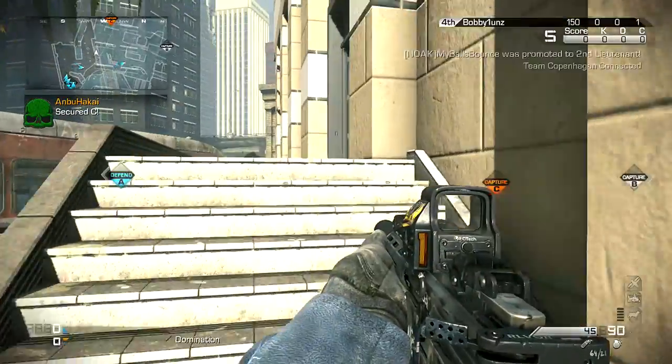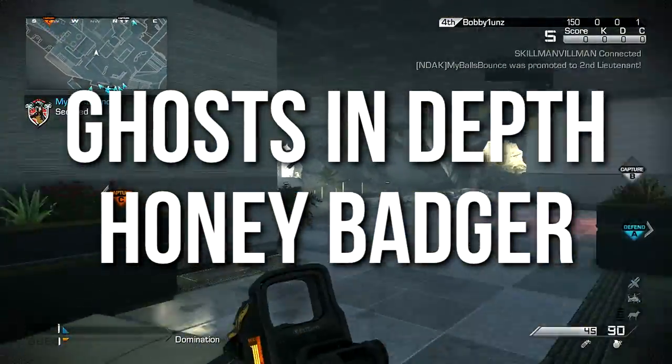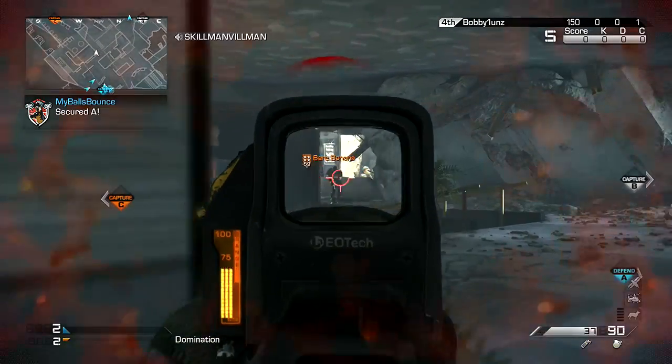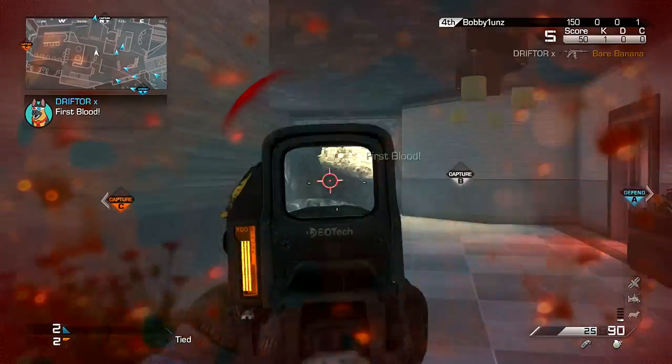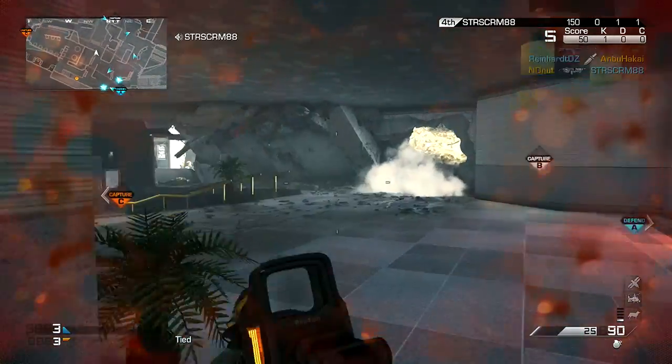Hey guys, Drifter here. Welcome to Ghost in Depth. In today's episode we're going to be going over the Honey Badger Assault Rifle. That's one of the default unlocked assault rifles and it's the one with the integrated or built-in silencer attachment. We're going to be talking about the integrated silencer and all of the stats of this weapon today.